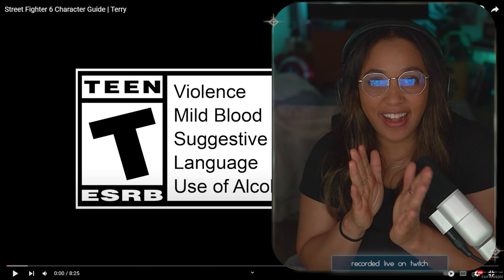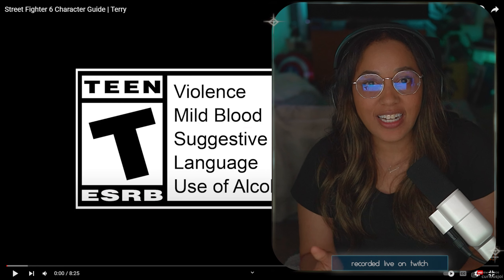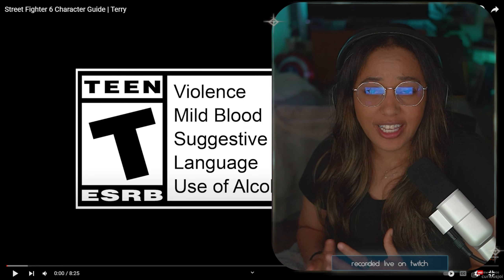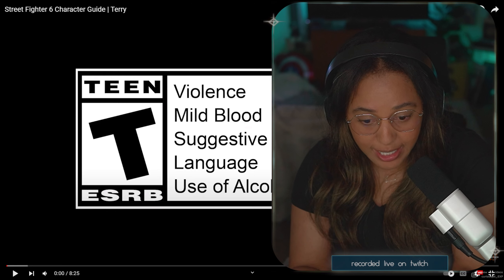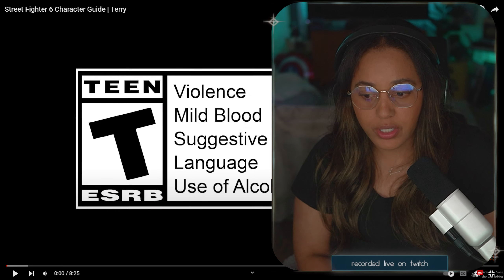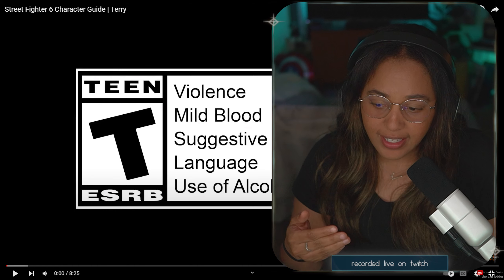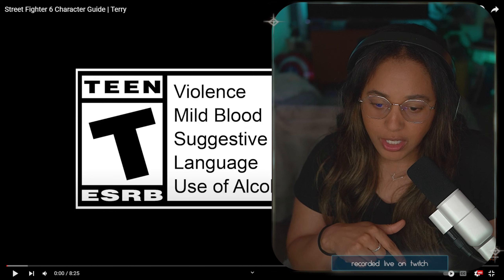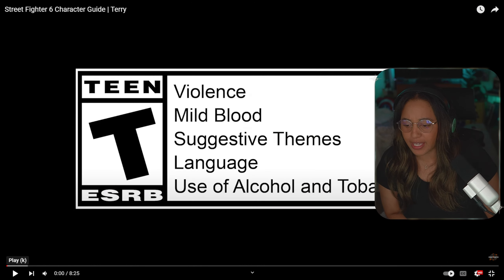Terry is coming out next week and they just released a Street Fighter 6 character guide. I had a chance to play Terry a little earlier during Gamescom but never really had a deep dive into the lane hopping and all that stuff. I'm looking forward to seeing what this character guide shows me, and to see how badly I am dropping Ed — even though I already said I'd probably drop Ed and play Cammy again. I want to see what they're cooking up here.